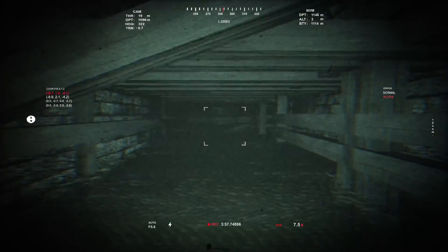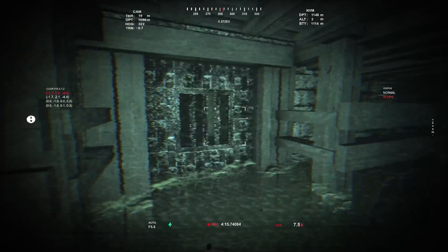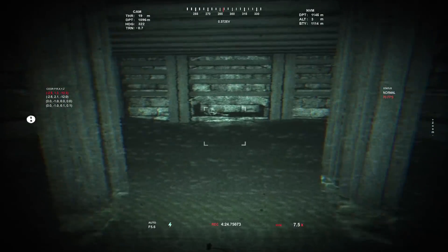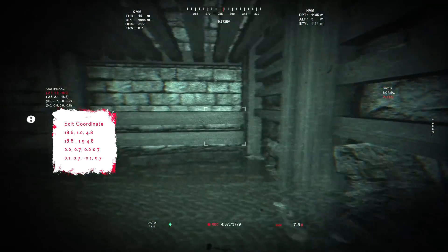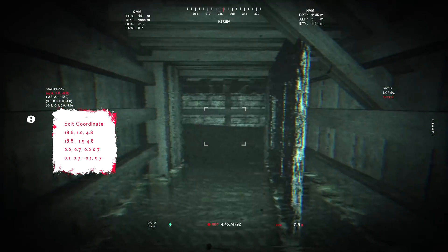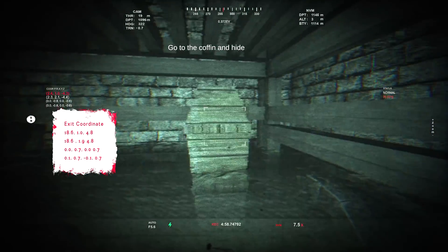Careful — you could have hurt someone. Is that the guy that I saw earlier? There's another door here. I think at this point I'm just going to keep night vision on all the time. Looks like a dead end, but wait — hang on. We've got exit coordinates: 18.6, 1.0, 4.8 — that's what I'm going for. Go in the coffin and hide — don't mind if I do.